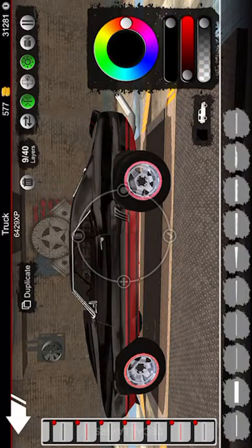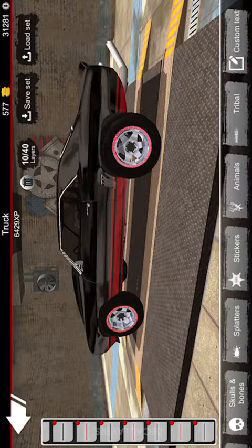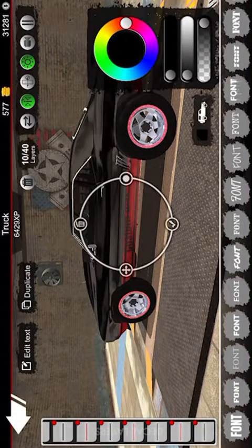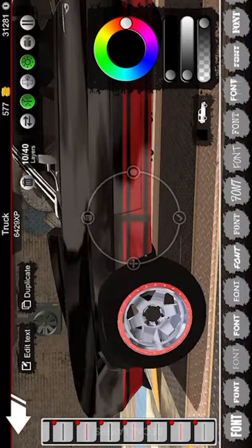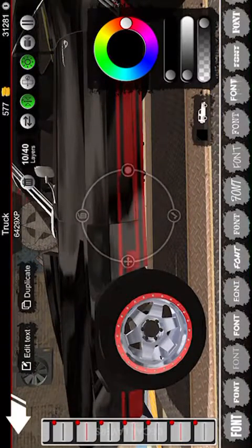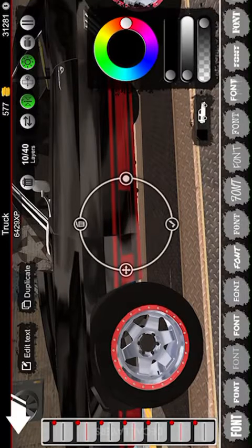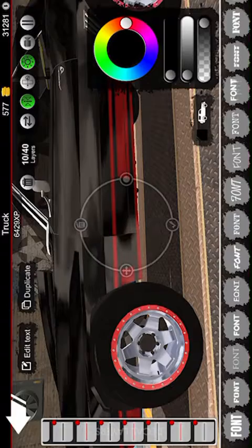Now we're going to take the letter 'I' and make it black. We'll use a capital I right there, zoom in, and turn it sideways. Let's try different fonts — no, that looks bad. Yeah, this font looks way better. We're going to leave that about right there.